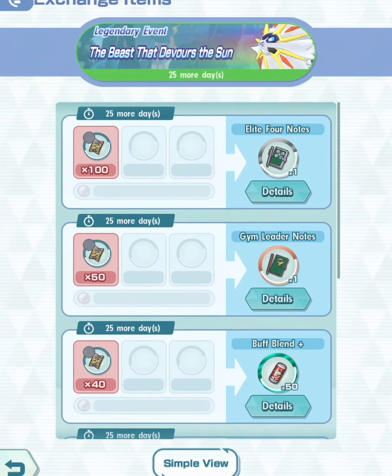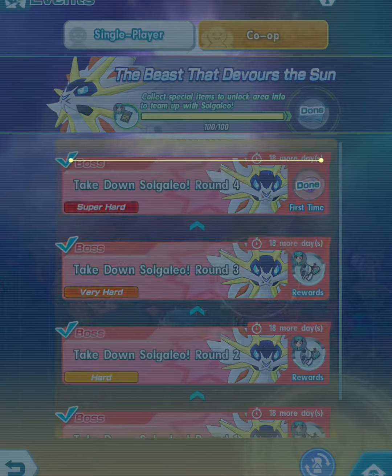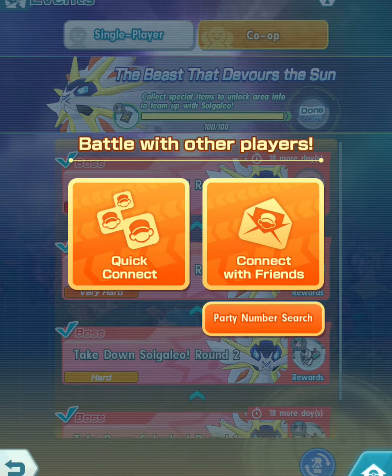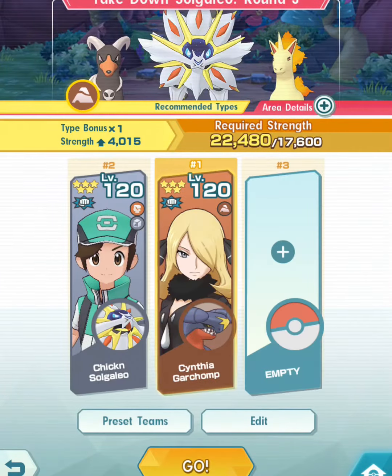You only have 25 more days starting today to farm the Takedown Solgalio Round 3. This is the best way to level up and increase not only Solgalio's sync pair move but also his potential. In my opinion, this is also the best way to farm those custom super voucher 2s.